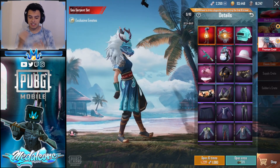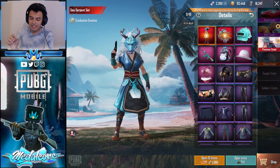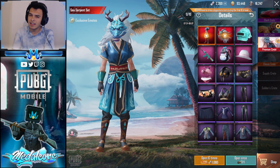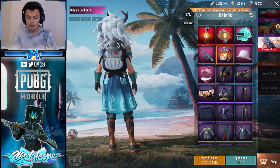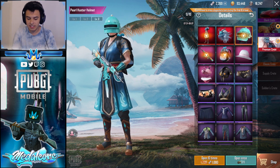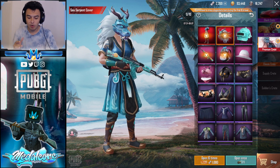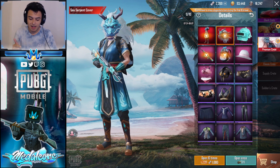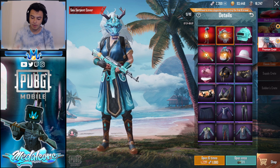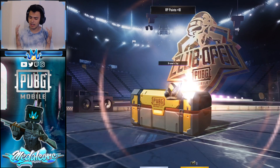This next one is the Sea Serpent Set. These are the crates where you open 10 times and you're guaranteed a legendary, which I might do for the sake of the video. I would love to get this cute backpack, the sick-looking AK skin, or the sick-looking helmet. One of the people watching my stream actually got the mythic Sea Serpent cover, which is pretty sick. The rates are 0.5% for a mythic and 3% for a legendary. Let's see if we get lucky here.